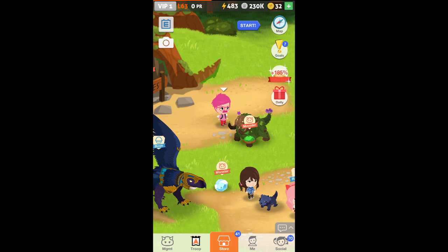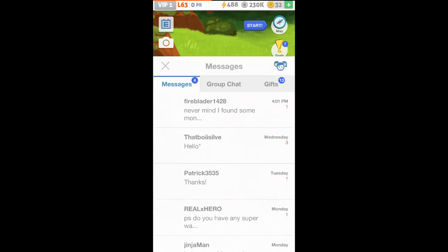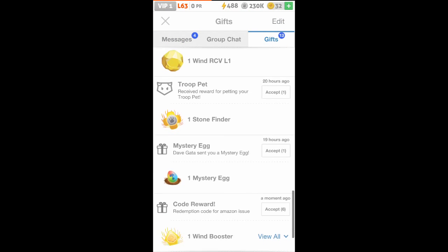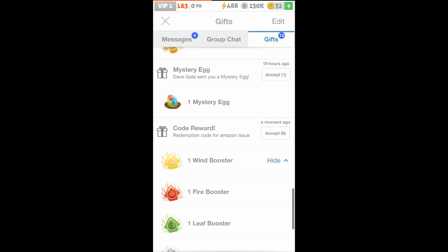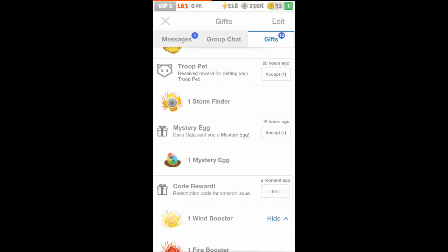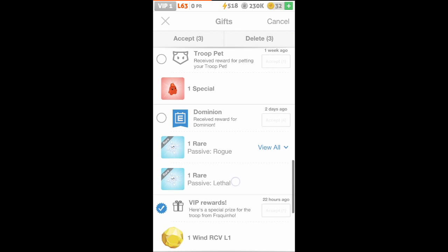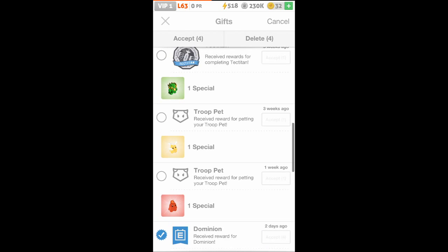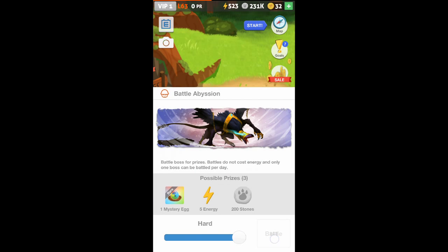Holy shiz. Okay, we'll collect a daily gift first. Alright, so just go into your inbox first. You'll find the 30 energy and stuff inside your gifts. Right here, redemption code. So we get one each of these attack boosters. 30 energy. 1, 2, 3, 4, 5 energy. We're going to quickly kill this guy for another 5 energy. And then we'll go check out our monsters and see — we'll re-roll one.